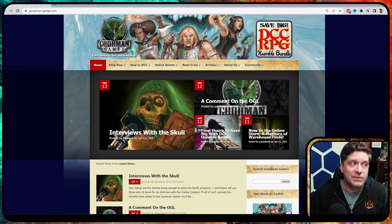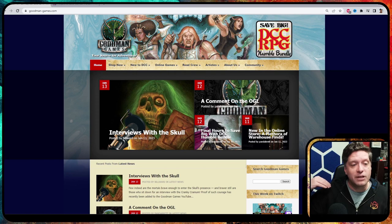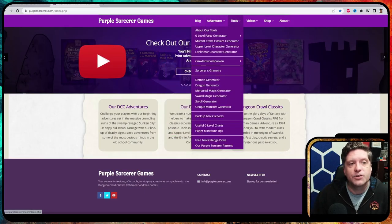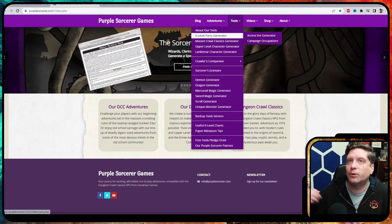If you go to their website, goodman-games.com — this is not affiliated with me in any way — you can pick up a free starter set PDF that also comes with an adventure, and you can pick up pre-made characters there as well. There's also another great website called PurpleSorcerer.com that allows you to make level 0 characters or higher-level characters like level 1 and above.